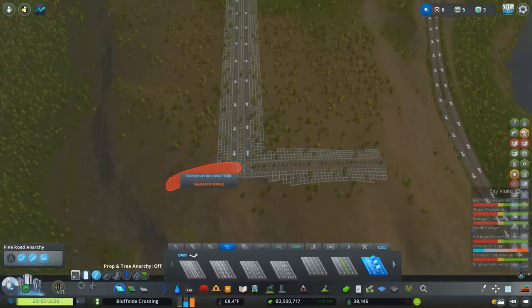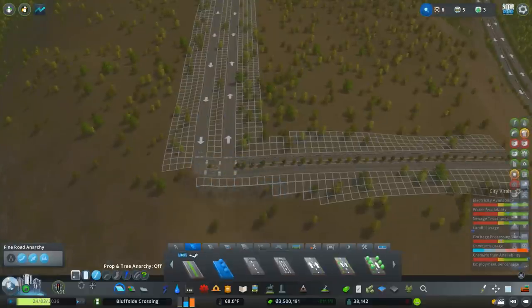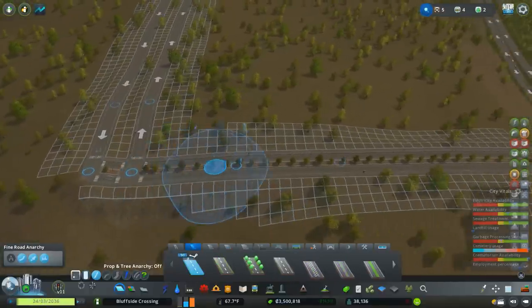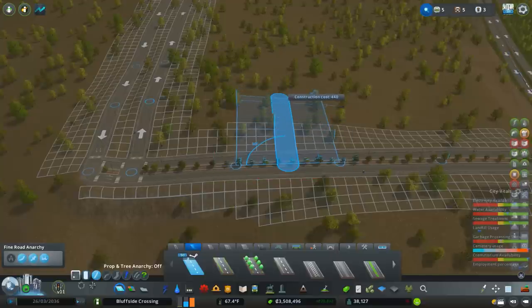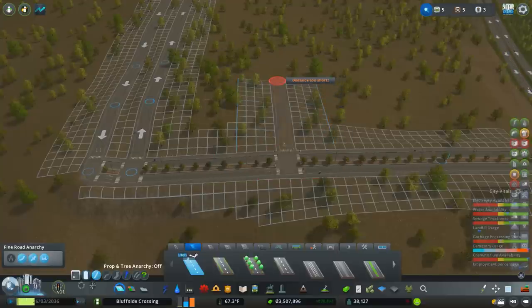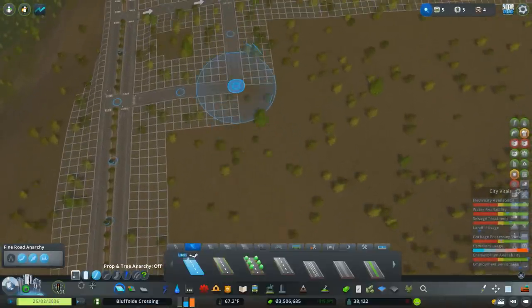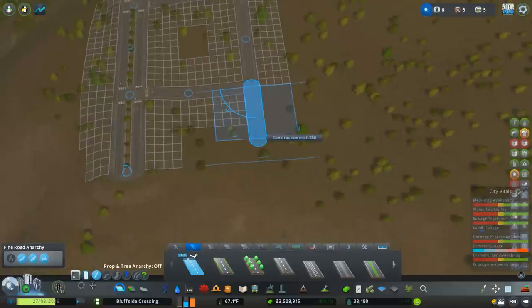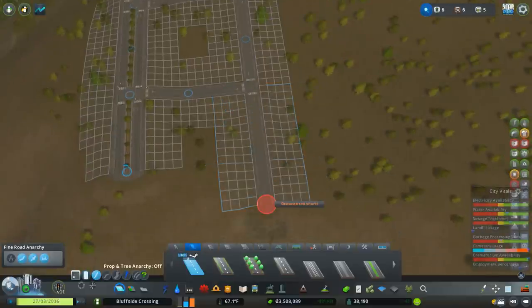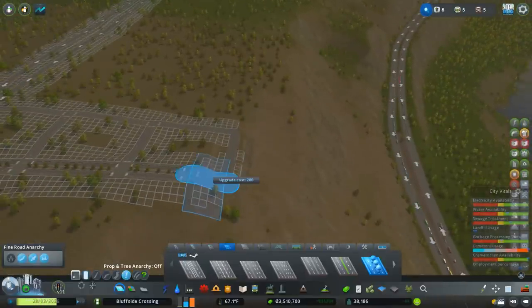I'm thinking we'll have kind of a main road that provides a good vista. I mentioned 15 by 15 - that's going to be a unique challenge. I want to make sure I nail the first one. It's going to leave that little square in there. We'll see how this turns out - I'm thinking it could be pretty neat.